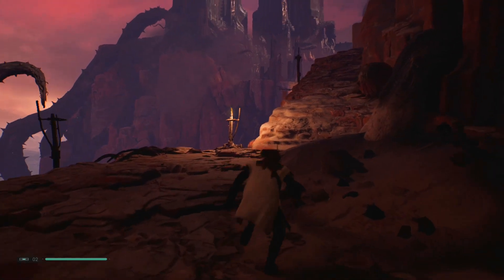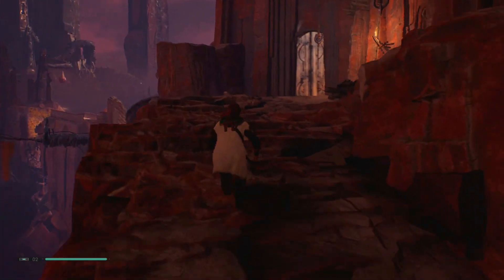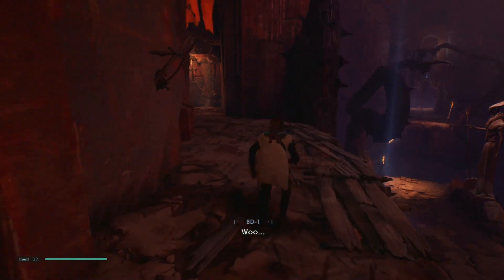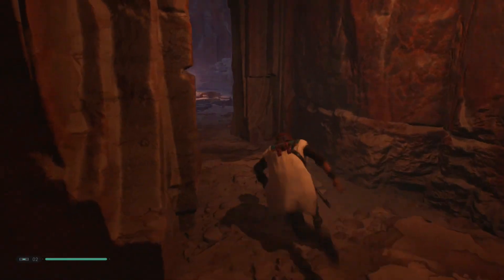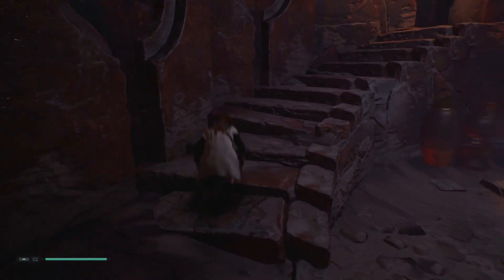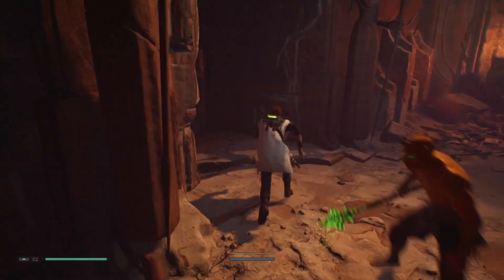That's where the meditation circle is. From there, follow the path shown in the video all the way around. When you actually get to the table where you can customise and upgrade your lightsaber to double-bladed, make sure you speak to the guy wearing the black cloak — he's a wanderer.